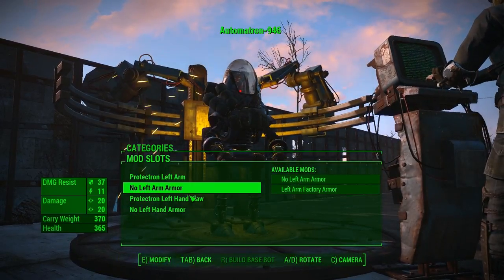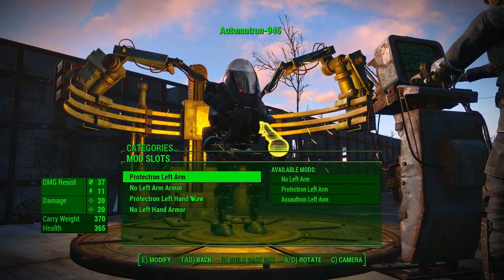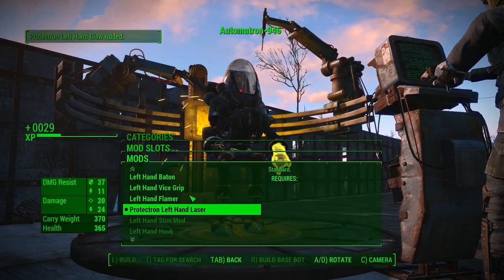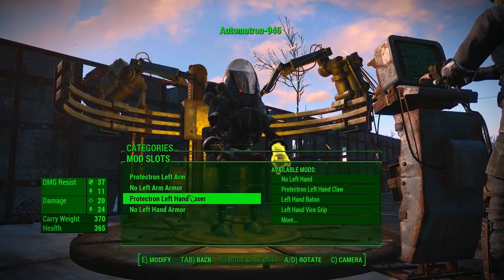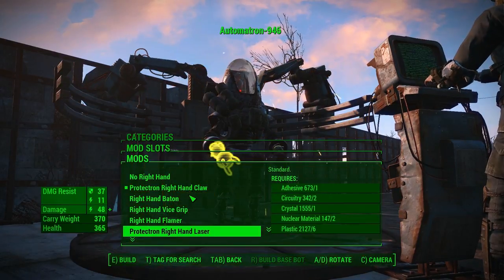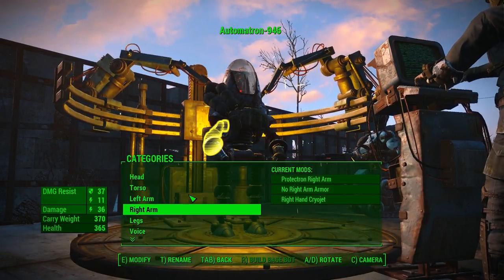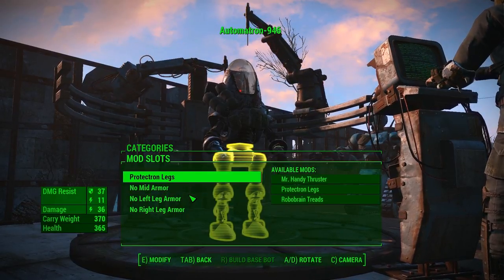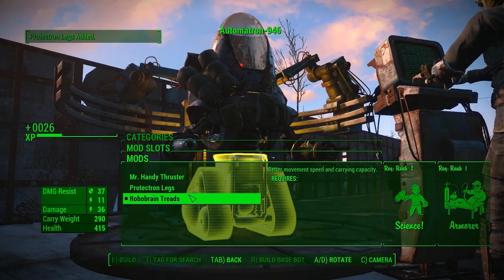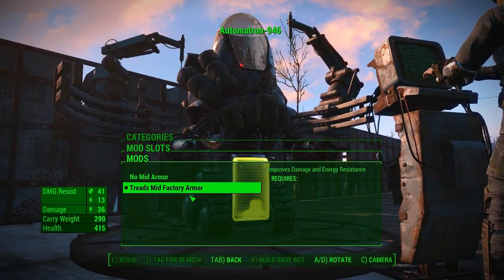Left arm. Let's do that — give him the hand laser. Left arm. Right arm. Legs. Tank them up! Give him the waste armor. We're gonna need so much more stuff.